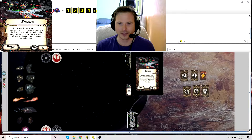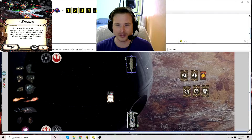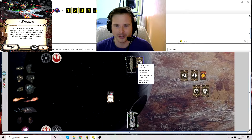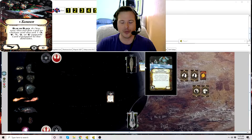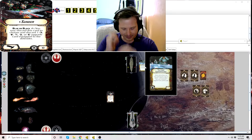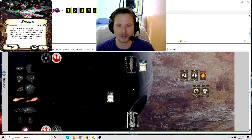Let's say for example we've got this MC-80 here. The MC-80 is normally very tough, even for an Onager to try to crack, because typically it's equipped with a card like Electronic Countermeasures. Even if you rolled that accuracy and locked in that brace, all they've got to do is untap that and then they can brace it and you're not really doing that much damage.